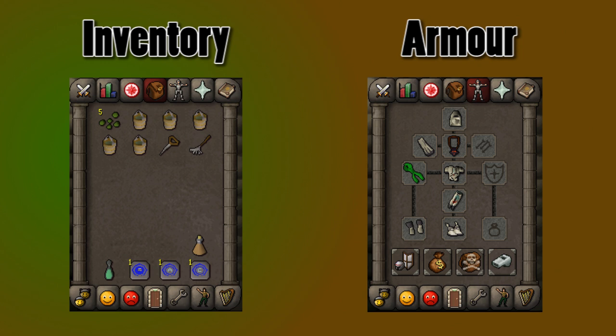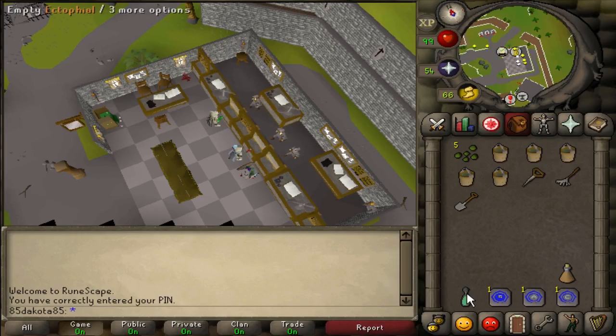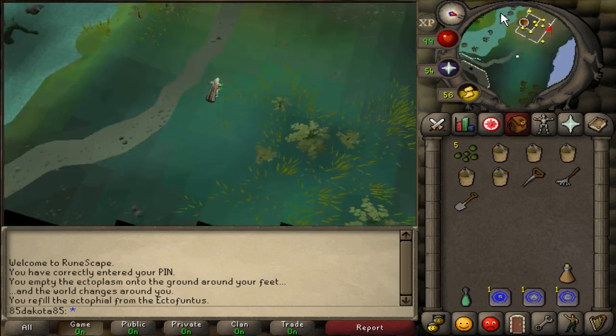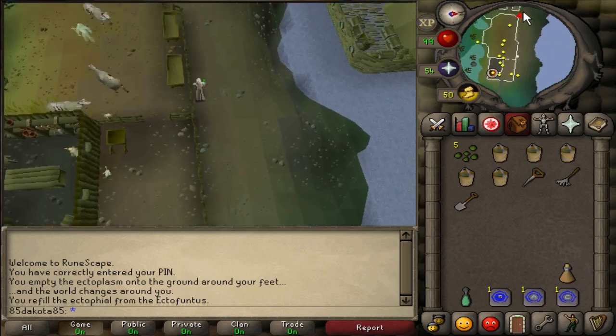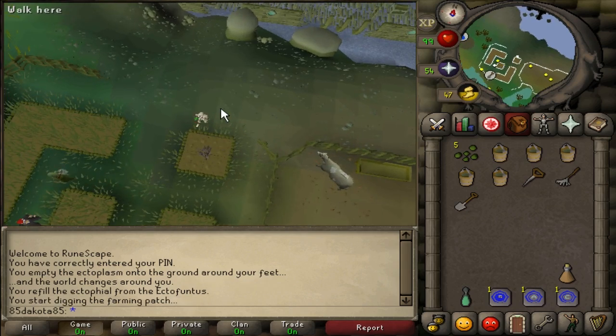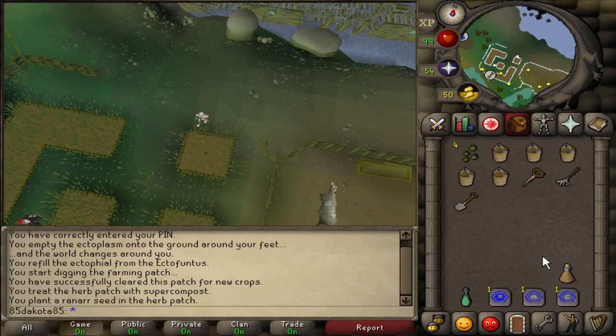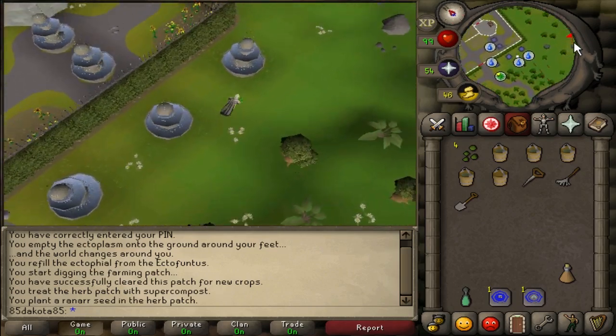Let's move on to the herb run. This will be a sped-up version of my current herb run using five of the seven patches. I like to start off by using my Ectophile to get to the patch east of Canifis. If you weren't growing any herbs in the patch, you will likely need to weed the patch first, which only requires a rake. When the patch is empty, you can use your Super Compost, and then use the seed in the patch to plant it with the seed dibber. Now your herbs will begin to grow.